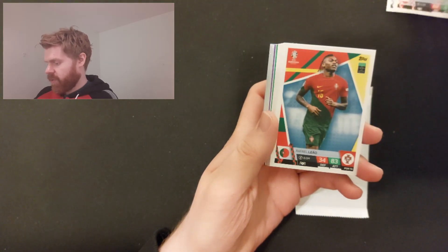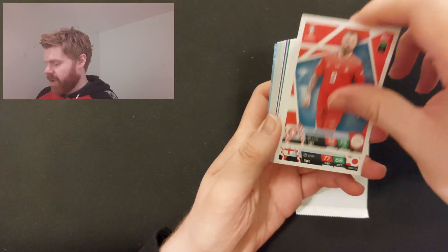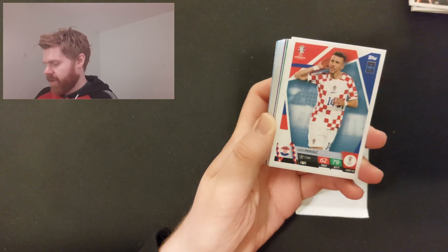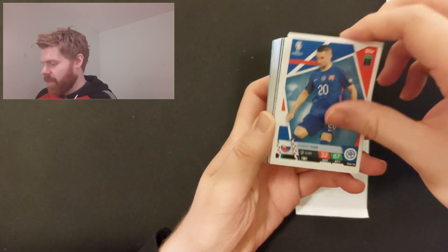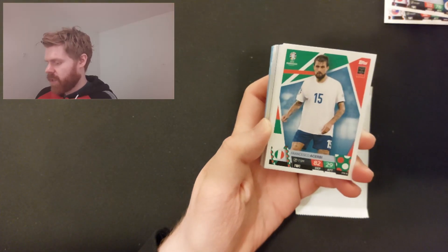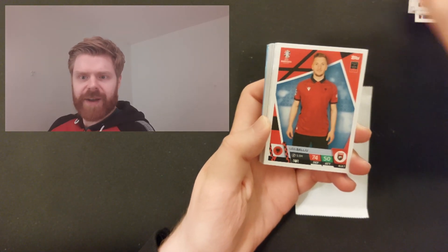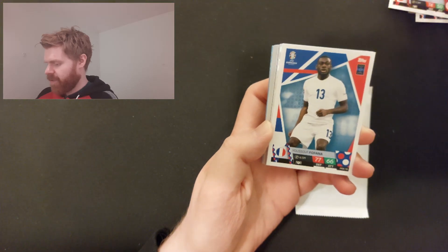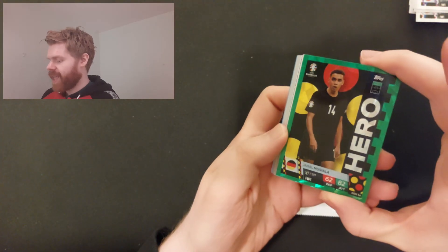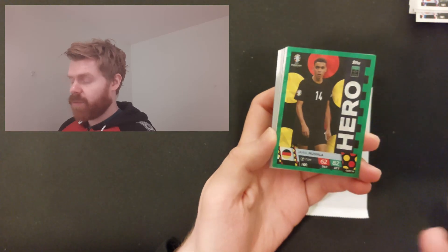We've got three whole tins to go through. There's Rafael Leão — I recognize him. Šeforović, Jordan Henderson now with Al-Ettifaq. Perišić, Robert Mać. Coming up to inserts now: Kukata, Achterberg, Braithwaite for Denmark — is he still with Barcelona? And there's Valió for Fana. Zimmer.